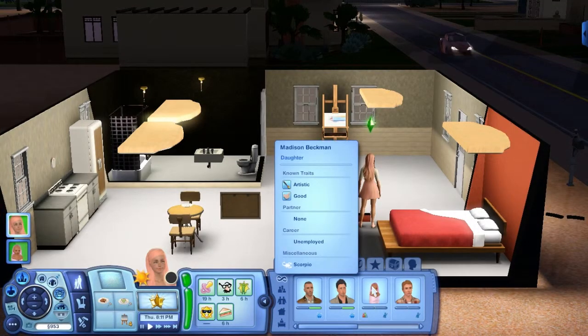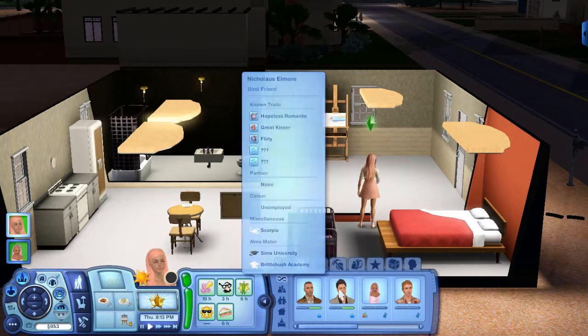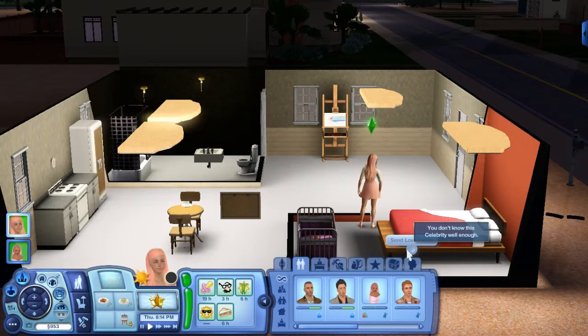Can't call Nicholas back because she already had a kid by him — no interaction available. You don't know this celebrity well enough. Let me go off camera and get to know Donovan, then call him over because we need to have a baby by somebody else. Since Taj doesn't want to do it, we'll move on. I wish in Sims 3 they had sperm banks.